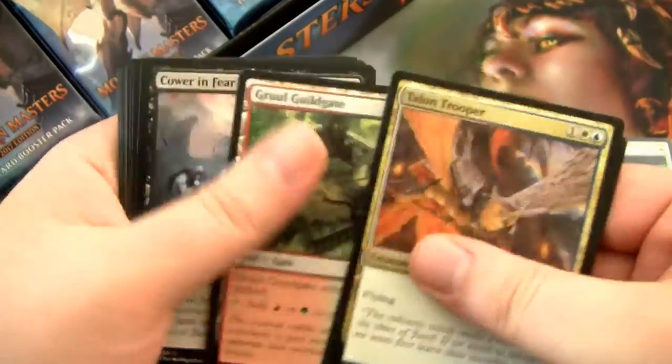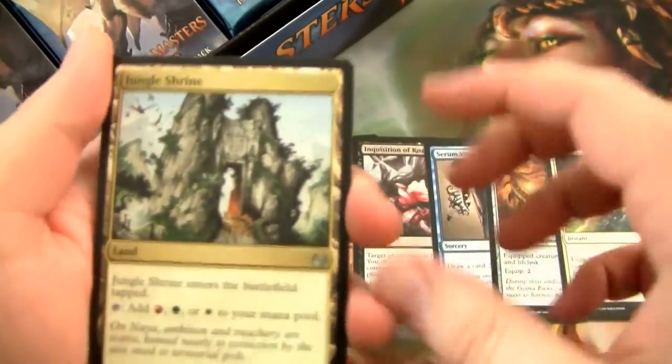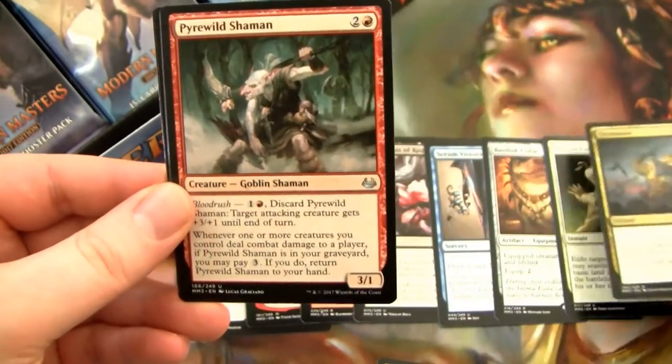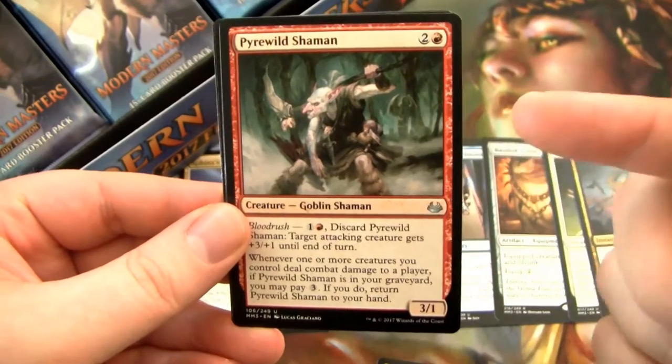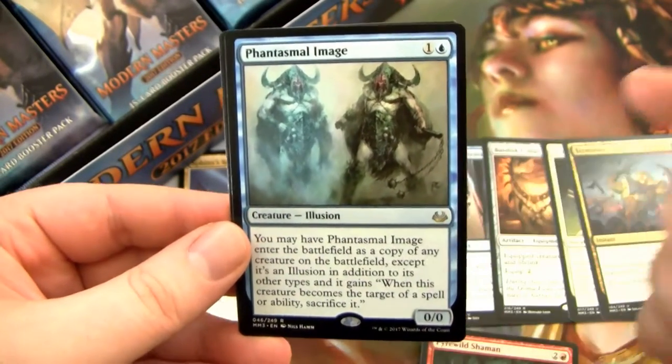I'm gonna be pretty bummed if I only got two Mythics and these are the two Mythics that I got. That's just my luck, man. We have Jungle Shrine, Terminate — oh, Terminate's sweet, I'll put that over here. Pyrowild Shaman used to be rare, shifted down. And then we have a Phantasmal Image.